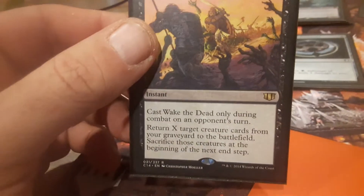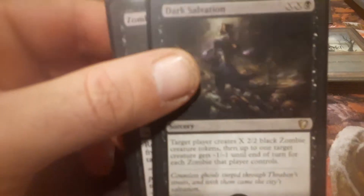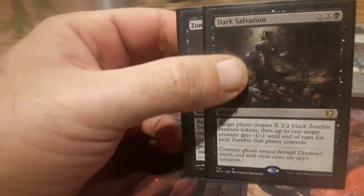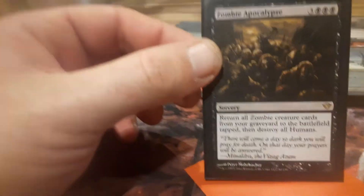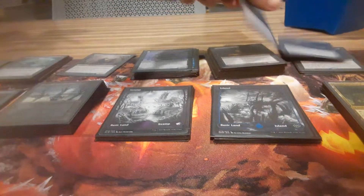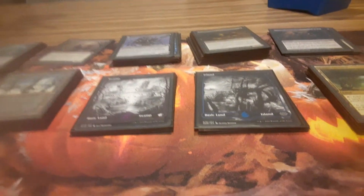Wake the Dead — a nice little recursion card in case I need to get something out of the graveyard and I don't have Gisa and Geralf out. Dark Salvation — just another way to create a bunch of 2/2 zombie tokens and then destroy a bunch of creatures in the process. And then Zombie Apocalypse — destroy all human creatures and then bring back all zombie cards. Just nasty.